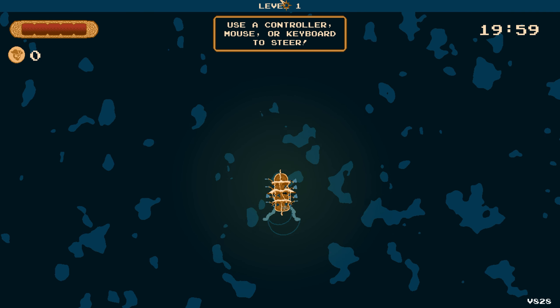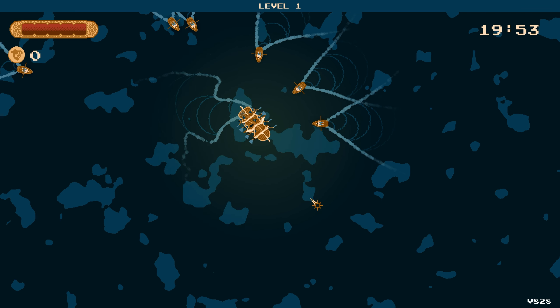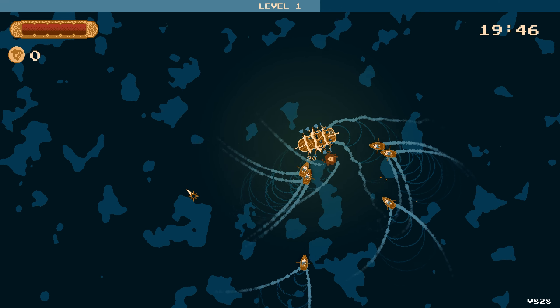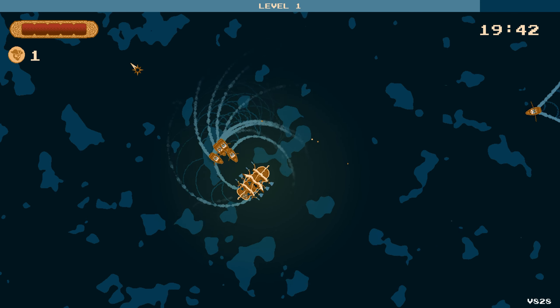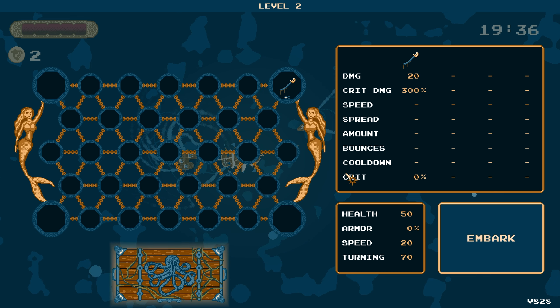Click to continue sailing. We've got a 20-minute timer also. Looks like we're controlled with our mouse. It's pretty smooth. Mind you, we are a ship, so you can't really turn on a dime. Maybe that's something you can upgrade. Let's do it this way.